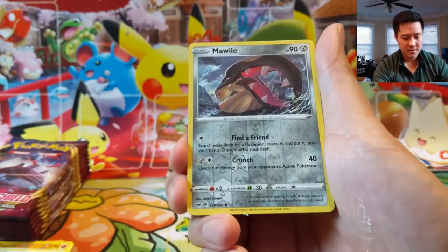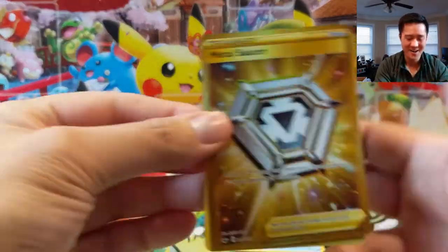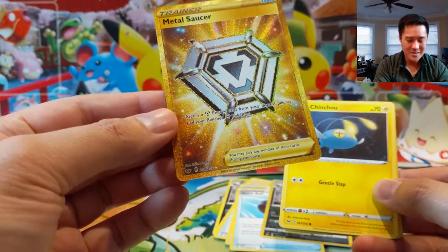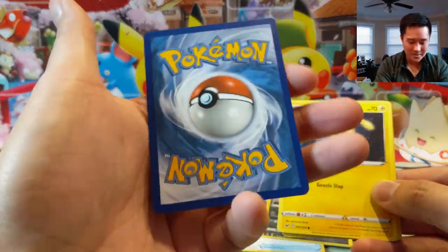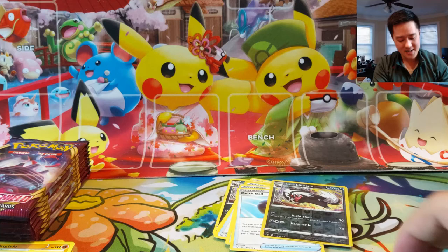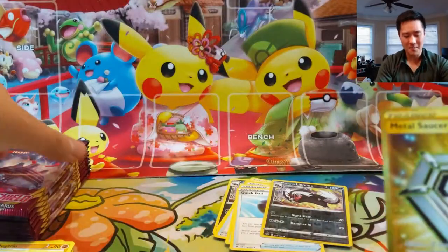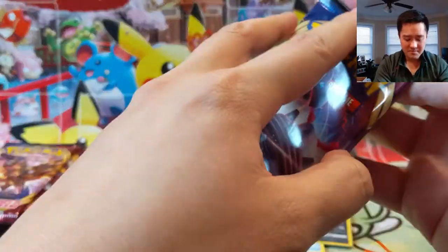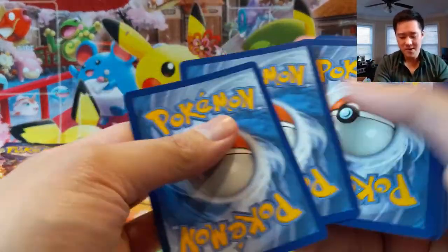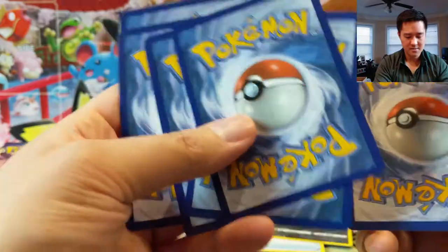Switch, Energy Retrieval, Mawile — okay! We recovered. I am very satisfied with this box — we got our secret rare! A gold Metal Saucer — definitely a very useful card and will probably be useful for a long time. Even when these cards rotate, these kind of tool cards always have potential to be just really strong depending on what metal Pokemon come out. Really happy with this pickup. I feel like the price isn't too high right now but I could see it going up in value once the Sword and Shield print run ends.